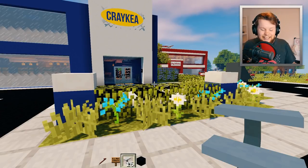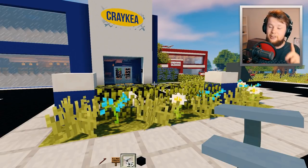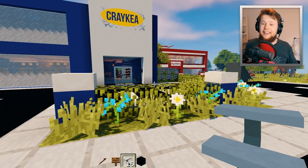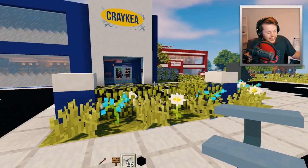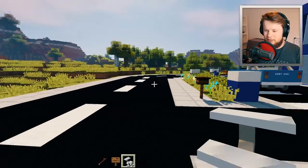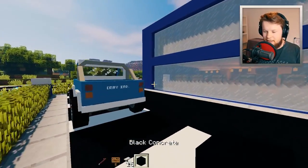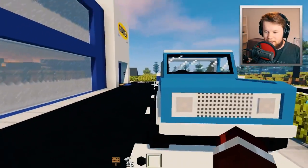We're slowly getting to the end of this update, which is a little bittersweet, but we are going to be continuing Furniture Fridays. Straight after the modern update, we are starting the outdoor update — I'm announcing it right now, the next update is going to be Outdoor Update version 2! It's going to be really good. Now let's head back to my house and deposit the crowbar.